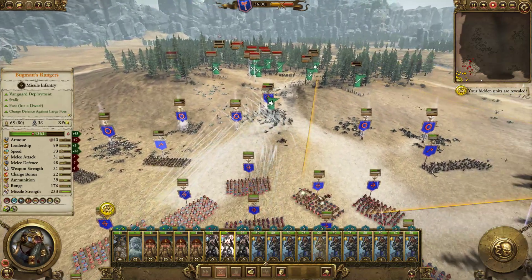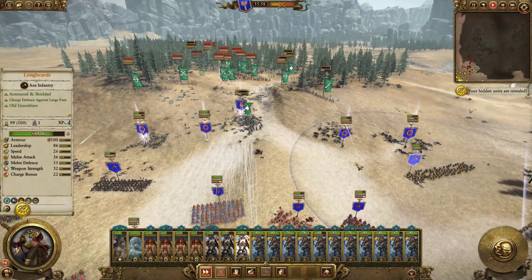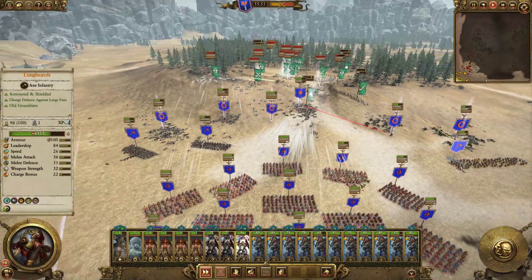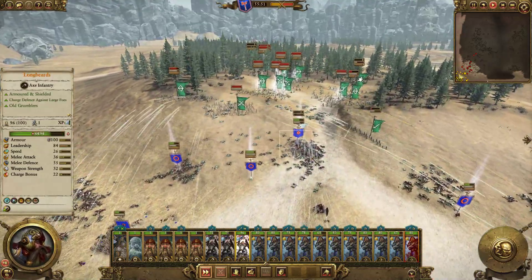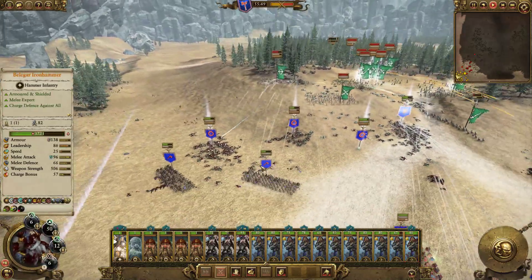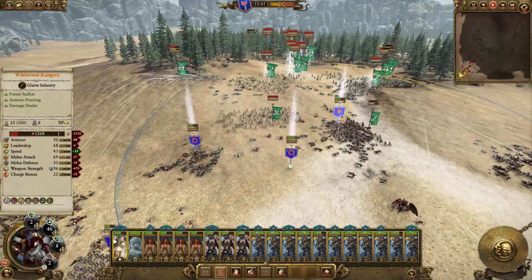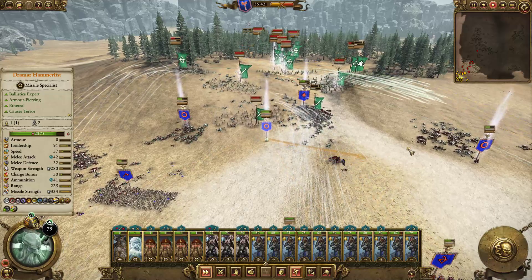They had a perfect opportunity to charge into us here and they didn't take it. Because the last thing you want to do is get surrounded by a superior enemy. I know corner camping is cheese. But if you're doing Doomstacks — it's like... I like to cheese, but not that cheese. Only some cheese are acceptable.